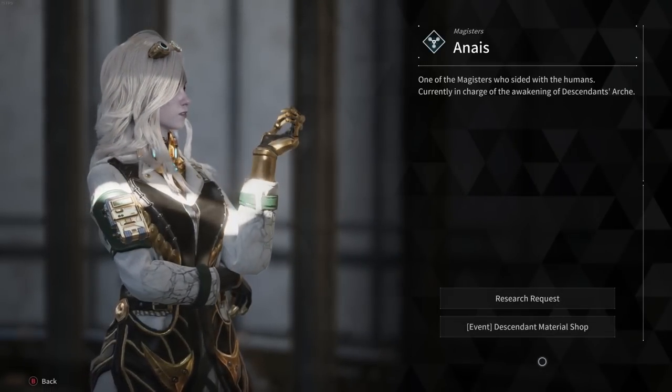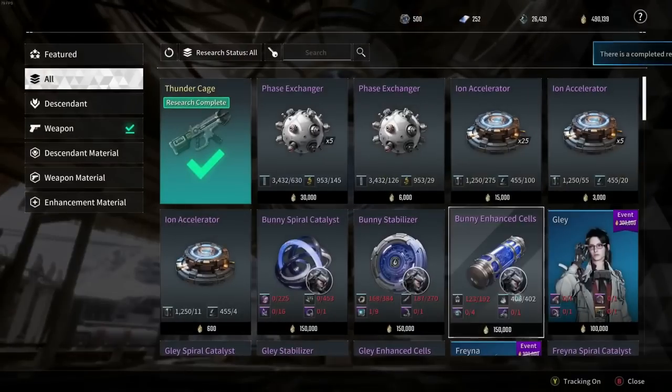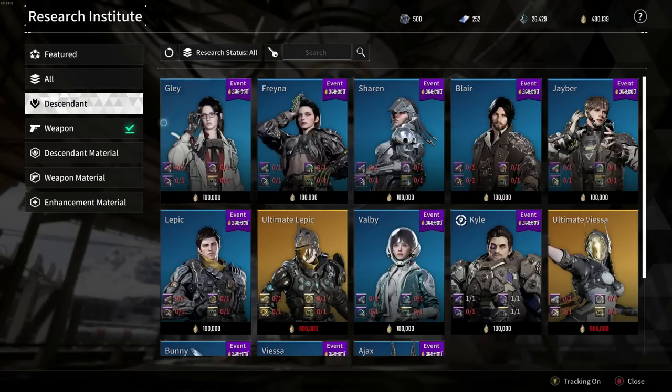This does get very confusing pretty quick, but the first thing you need to do is speak to Anais. You go to her research request and you'll see everything you can research and craft from her, the materials you can craft. What you're going to want to do is go to the top left which is 'Featured' and click on Descendants.